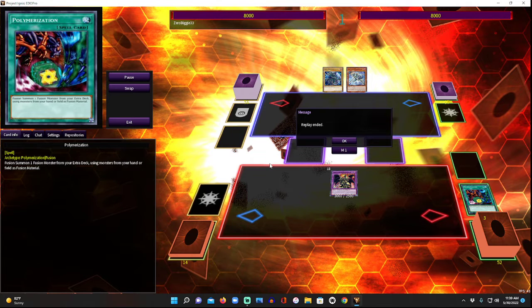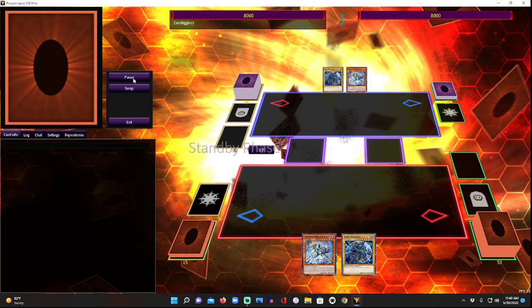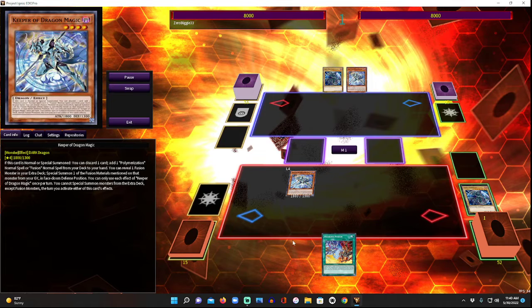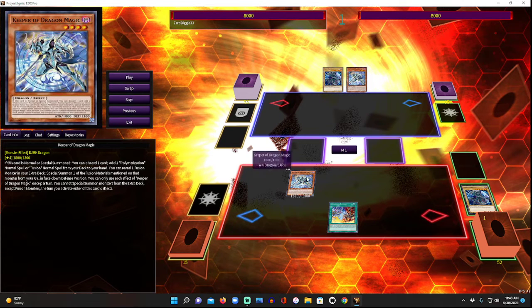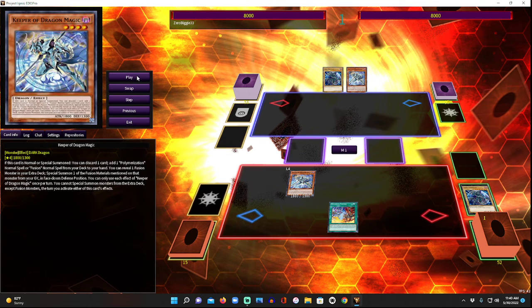Obviously you have to run Keeper of Dragon Magic and Polymerization, but in a Dark Magician deck now that Verte is gone, you only have one normal summon — that's Rod in a pure version. So when you have Keeper you're using that normal summon for a different route. Same two cards but going a different route: discard with Keeper and get Branded Fusion, one of the top fusion cards in the game right now.